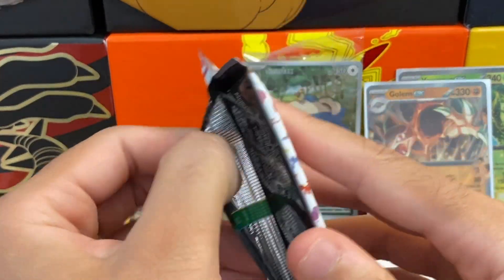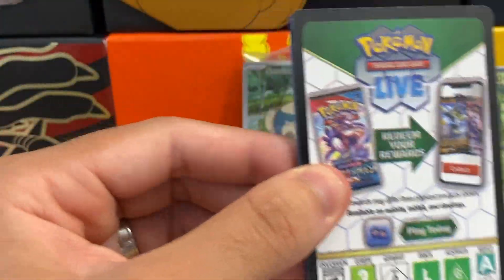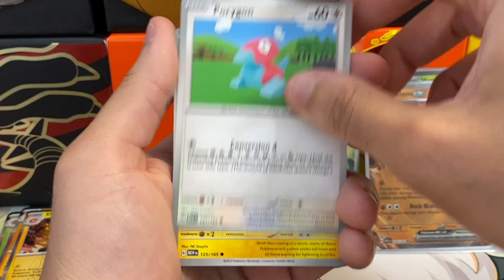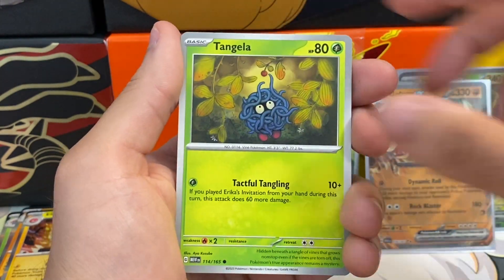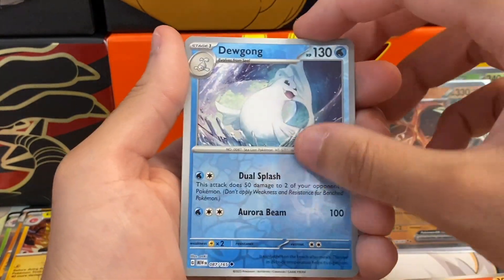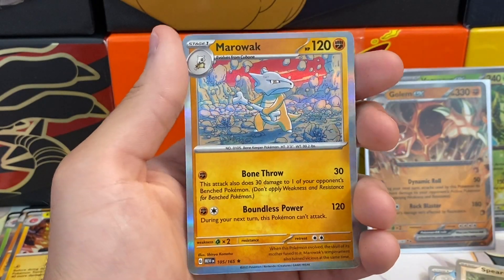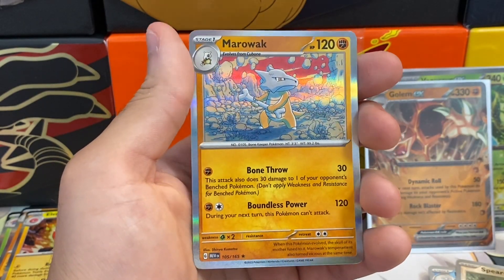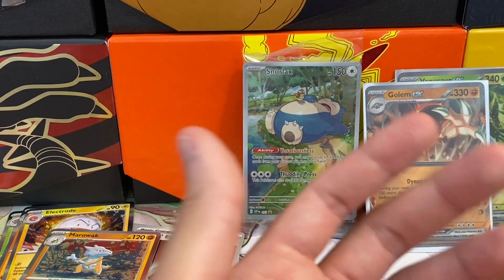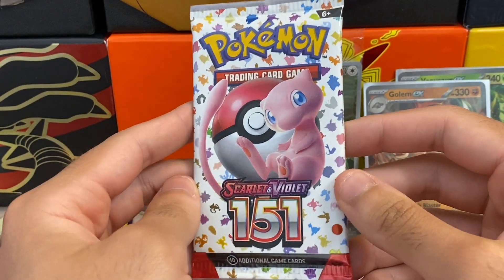Pack eight and we're doing pretty well so far. No holo energy this time. We have: energy, Poliwag, Koffing, Tangela, Daisy's Help, Venomoth, Rapidash, a reverse holo Dugong, a reverse holo Spearow — I really thought that was an illustrator art for a second — and then we got a Marowak holo which looks really glossy and cool. We've completed quite a few cards but a lot are in reverse holo format.